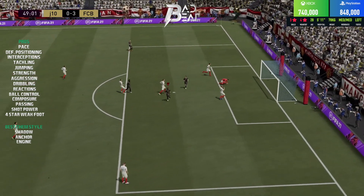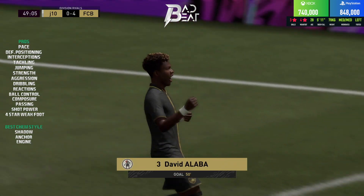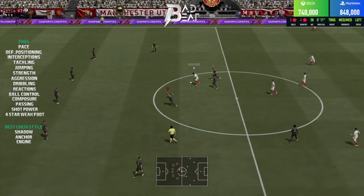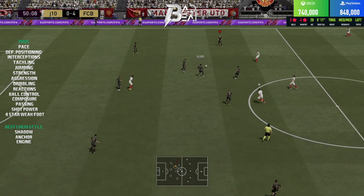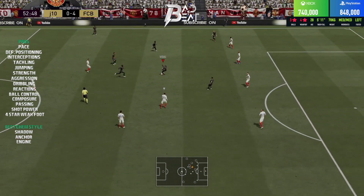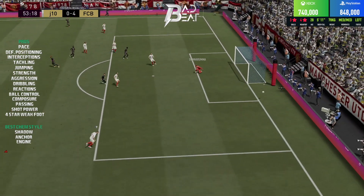Passing with Alaba from the back and spreading the play was an effortless experience. He has phenomenal passing stats: 89 vision, 97 short passing, and 90 long passing. Combined with his four-star weak foot, passing on either foot is ridiculously easy. He is a very effective ball-playing center back, and overall his passing was a huge pro.